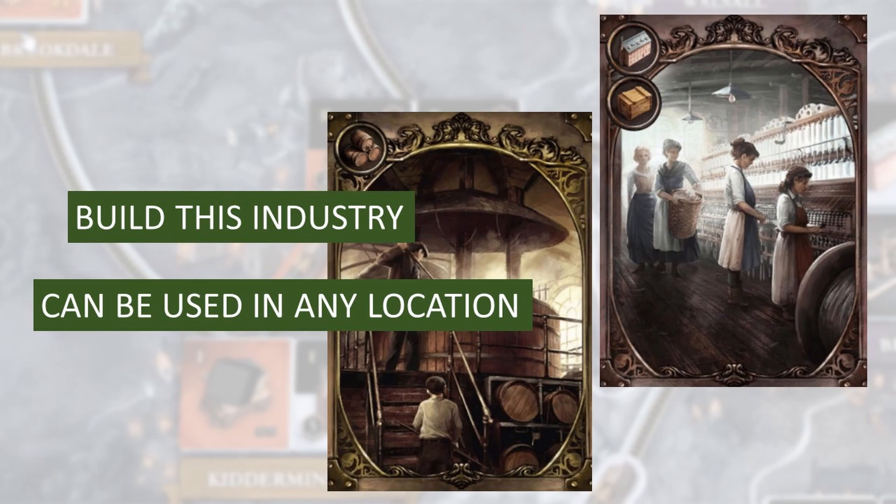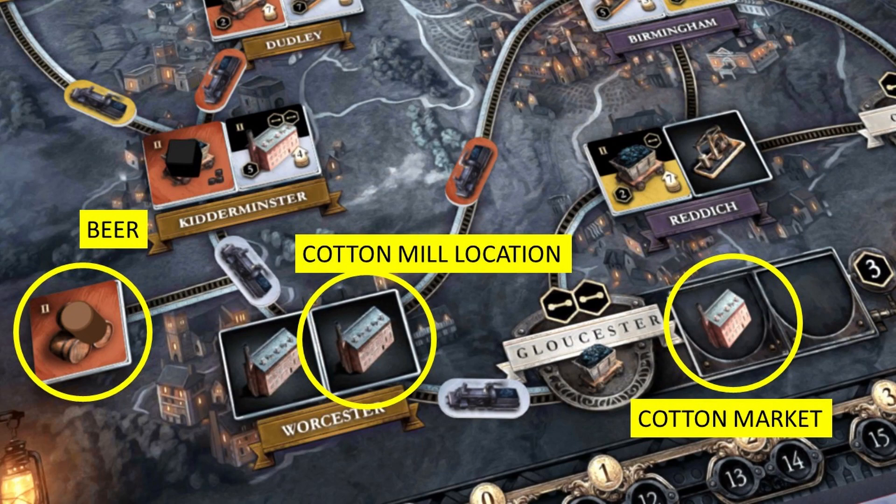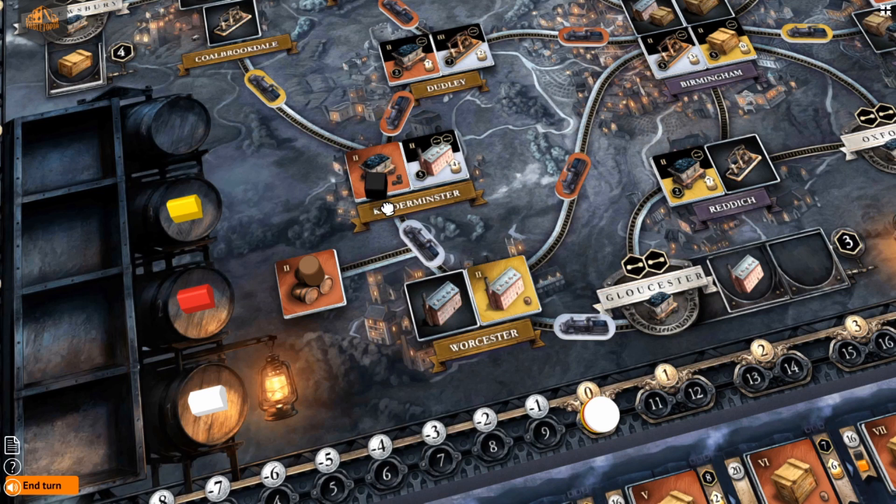This is why location cards are so important. Whenever you use an industry card, you have to build in your own network. But if you're using a location card, then you can build in someone else's network. Let's say I want to build a cotton mill — the location is going to need to have access to coal. But is there a location that another player has linked to coal, and maybe even linked it to the cotton market, and a beer nearby? If there is a location like that, I want that card so bad.